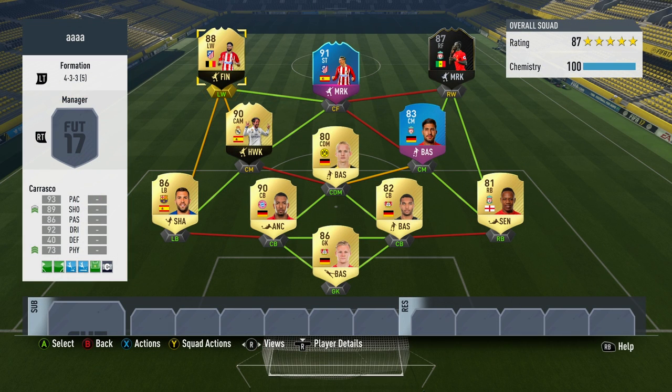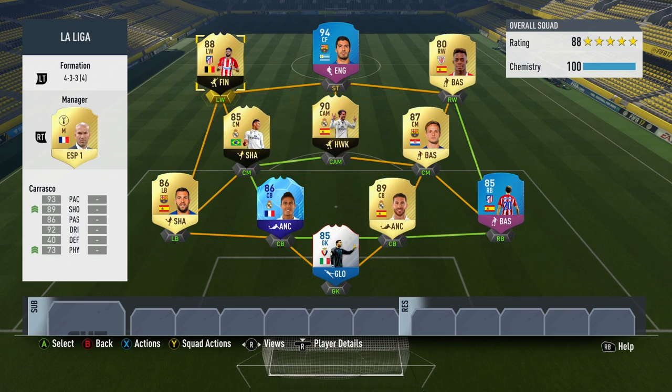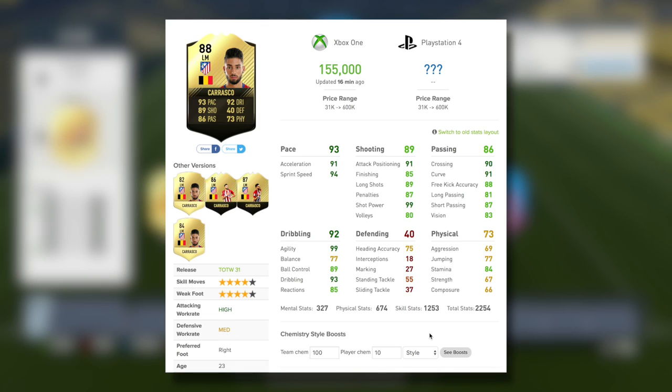Moving into a couple of different squad options that you could use the Belgian in. The first one would be a false 9 with some pretty special players, such as the new 90-rated Isco, Mane, and premium SBC Torres, who is of course his teammate. But I actually used Carrasco more in a team like a full La Liga side, featuring players such as in-form Casemiro, SBC Suarez, and that new 90-rated Isco. Looks like a great team.